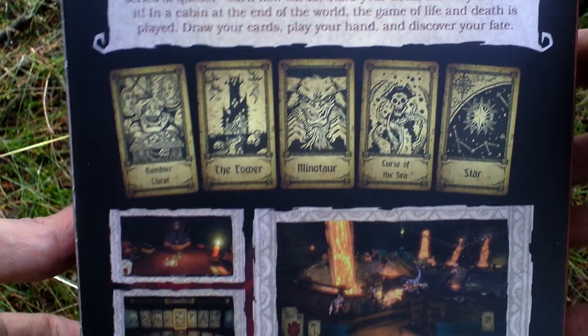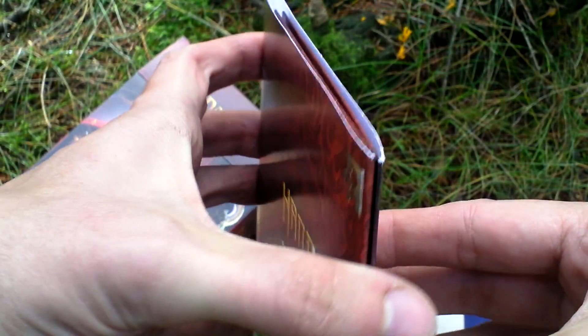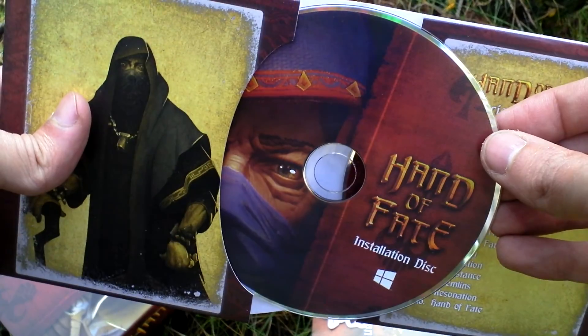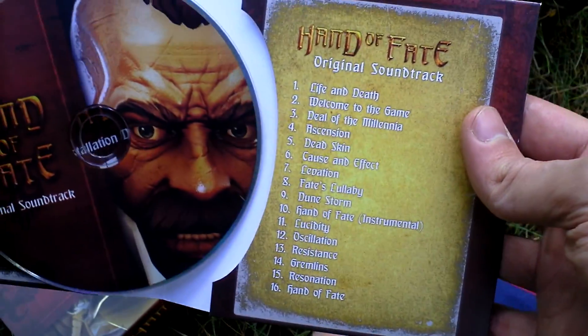Here you can see some of those cards that you can draw. If I open the box, inside there is a paper folder with the game and soundtrack. Here is the game disc, the game DVD, and here is the original soundtrack CD with tracks shown.